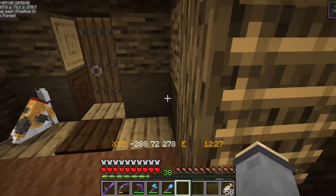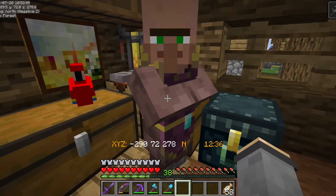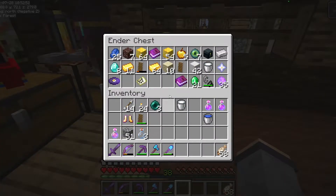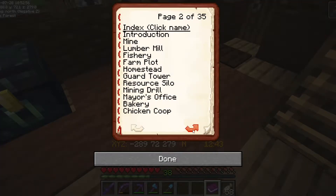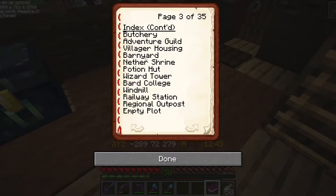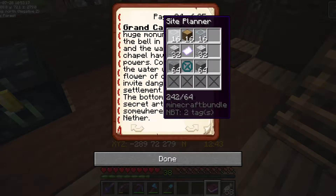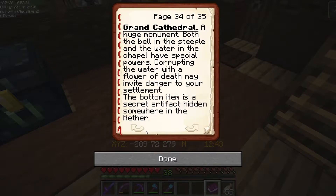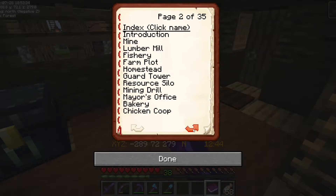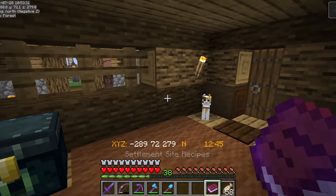I'm not quite ready to move on to that portion of this challenge, so we'll just kind of have to see how things go. Let's check the settlement site recipes. What do we need? We need a chicken coop, a potion hut, a railway station, a regional outpost, and the Grand Cathedral. The Grand Cathedral is the one with a special item that we do not have yet, so we'll have to look into that. But we can get started with some of these. Let's start with the chicken coop — we need a couple of eggs, some wood, and a hopper.